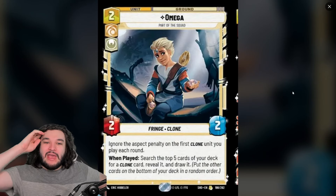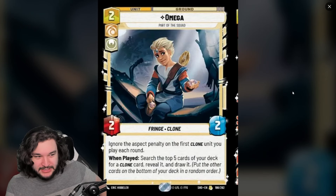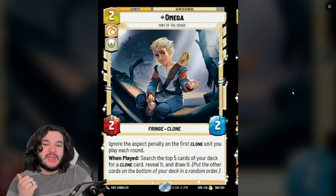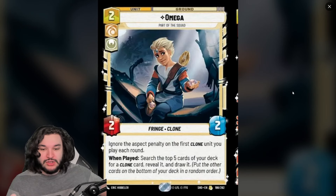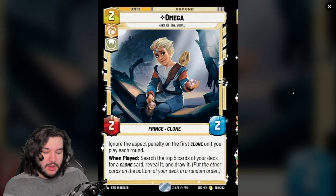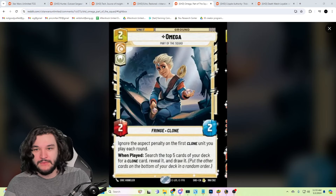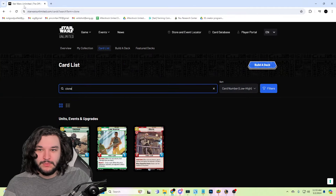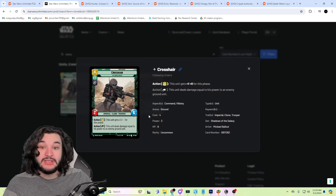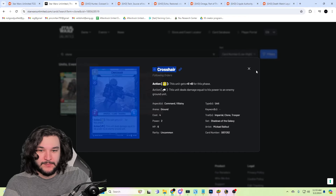We also have Omega. She kind of gives a hint as to what the secondary aspect should be for Hunter, which is Cunning. She is a Cunning/Heroism ground unit, a 2/2. She says: ignore the aspect penalty on the first clone unit you play each round, and when played, search the top five cards of your deck for a clone card, reveal it, and draw it. Now if we look at the Star Wars Unlimited cards currently available, Crosshair is already Command and you could ignore the aspect penalty on him — I do think that card is pretty powerful.